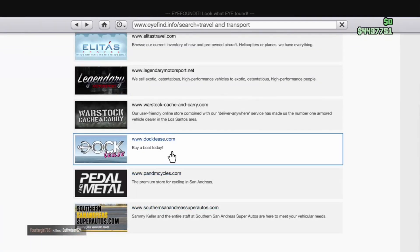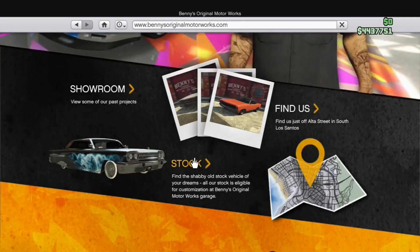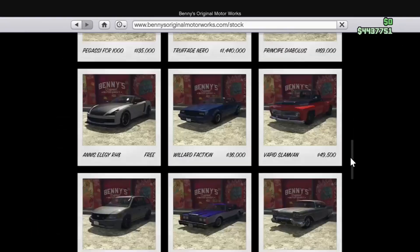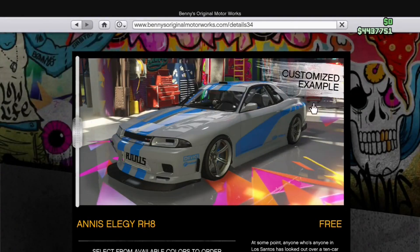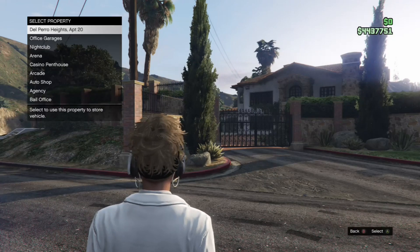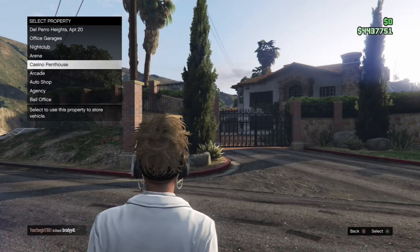Then we took a look at the boats — not really too interested in them. Most of that stuff I think I have. I think I even have the yacht. I'm not sure; I'll have to try calling in the yacht one day and seeing if I can or not. But some Benny's cars — we got a couple for free.